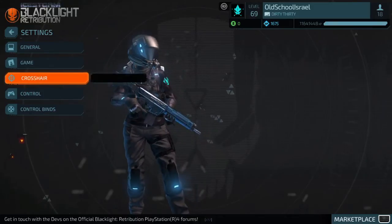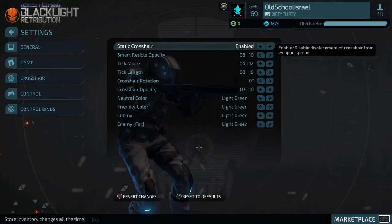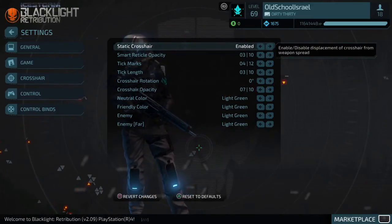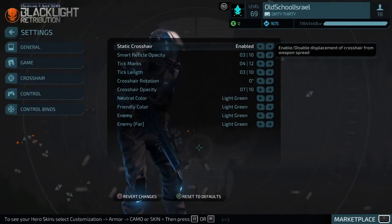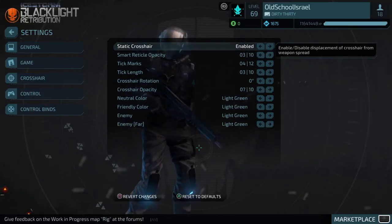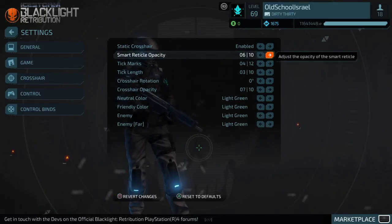Crosshair settings are a little more interesting. Static Crosshair — you want it enabled. The reason is that if you have it disabled, your crosshair will spread out when you start moving. You want it enabled so your crosshair stays tight, which gives you a better sense of aim.